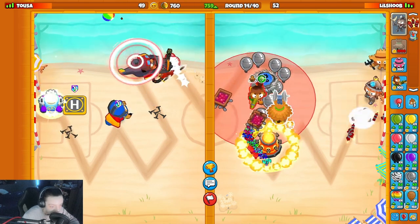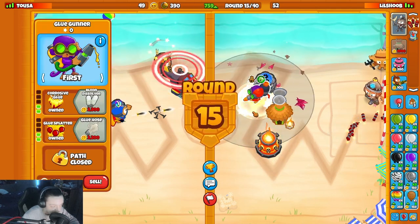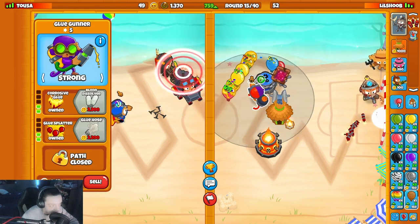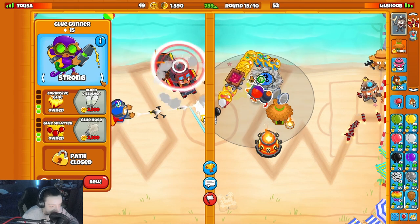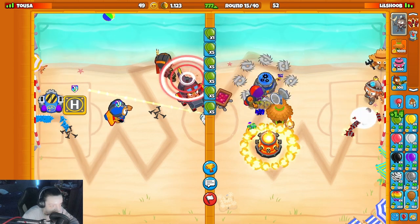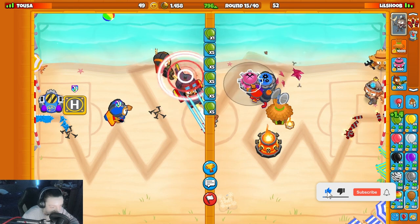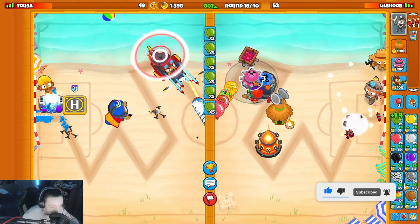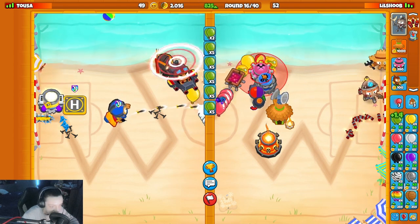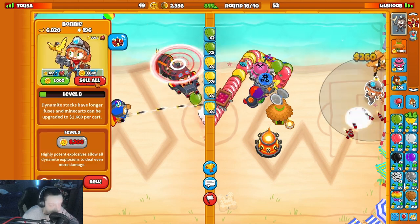I'm definitely gonna get a glue gunner up here, that is for sure, because my boy cannot pop leads over here. Don't know what his issue is. I'm gonna keep ecoing actually — upgrade Bonnie — okay, we're fine, we're chilling. I'm gonna get another attack shooter here, just to maybe help pop a MOAB if it comes down to it. I'll just put him here. We're chilling — upgrade Bonnie.